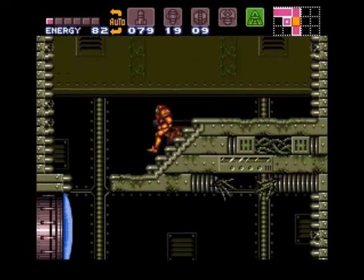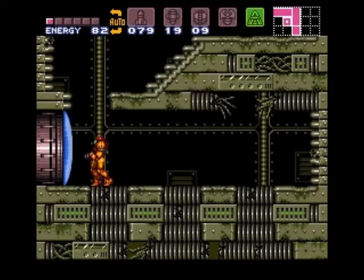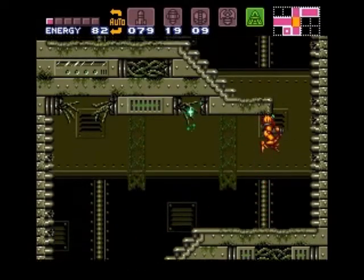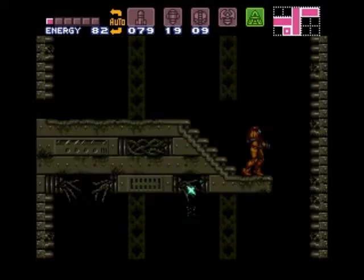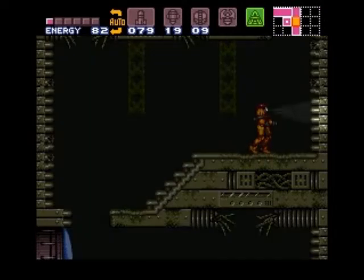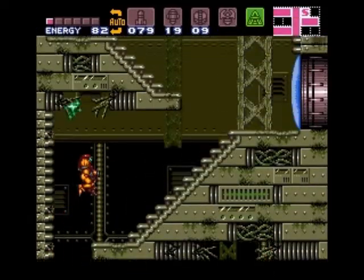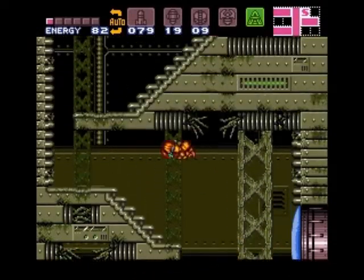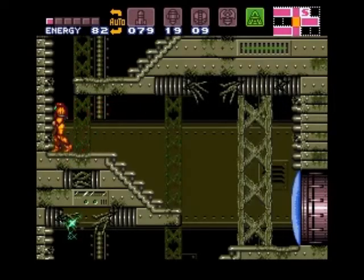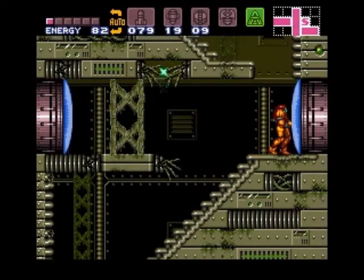Definitely taking quite a bit of damage just for a minor missile upgrade. I get that the x-ray visor is supposed to be an especially useful tool, but with the way they hide paths around here it's not really proven to be the answer to our problems. A walkthrough would be, though, given how much I'm using the damn thing.